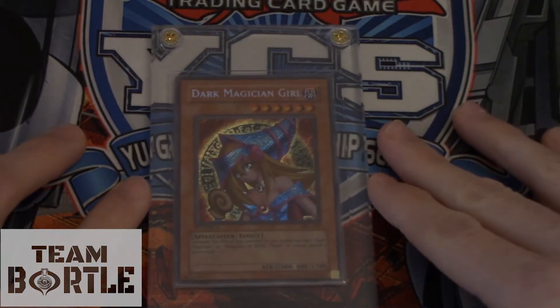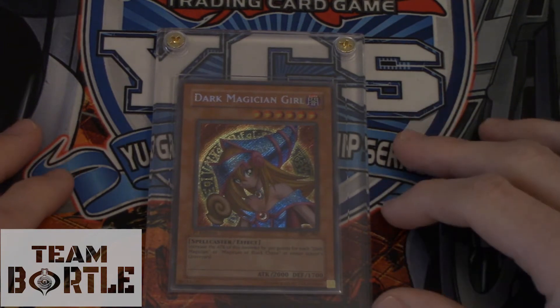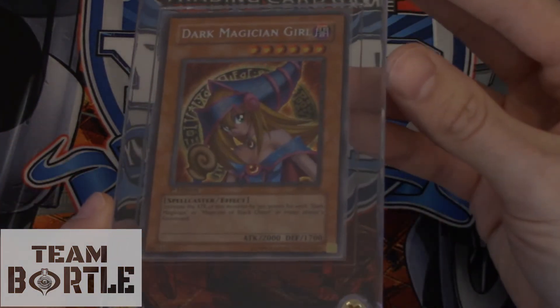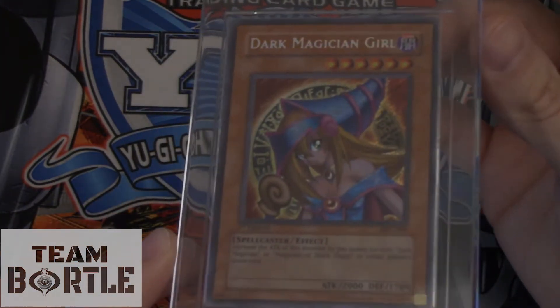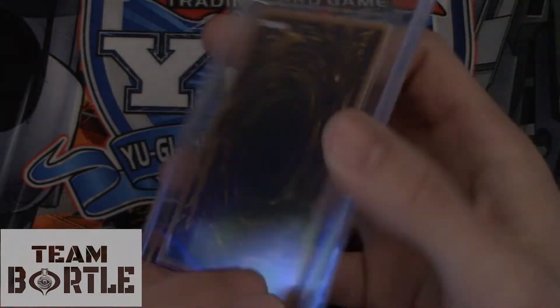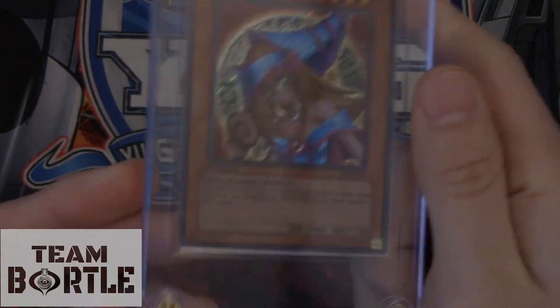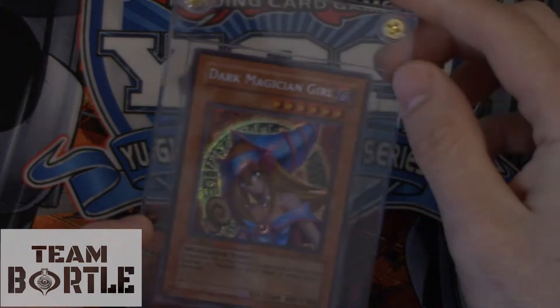Coming in at number 15, Dark Magician Girl. First edition, Magician's Force, mint condition — this card is beautiful. If you want it, it's about $250. Of course if it's PSA graded, it's worth maybe double that. This is a mint condition, pretty card.